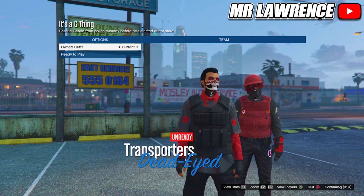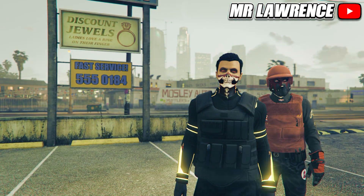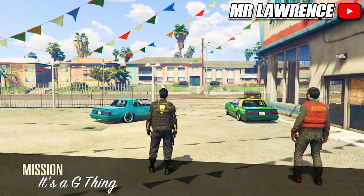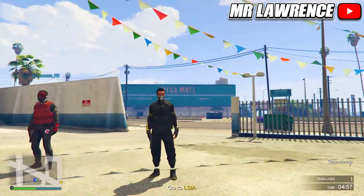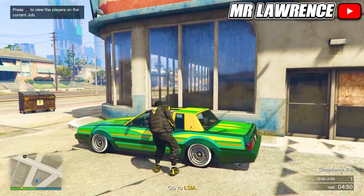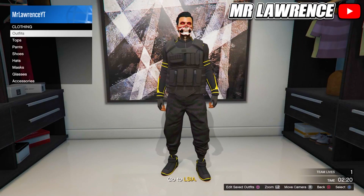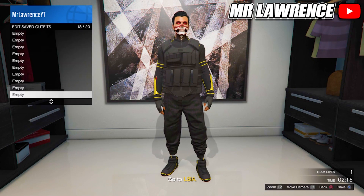Go to the right again and ready up. If you did the yellow outfit, go twice to the right and ready up. Then go to your apartment to save this outfit. You can now delete the other component outfits and find a new session again.